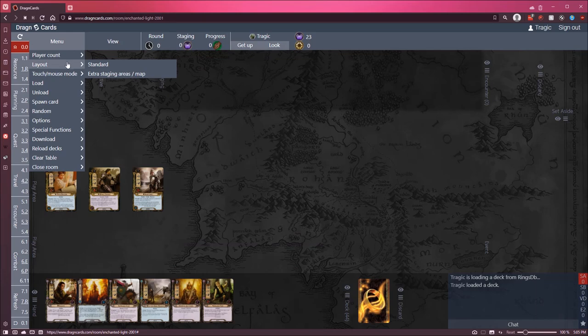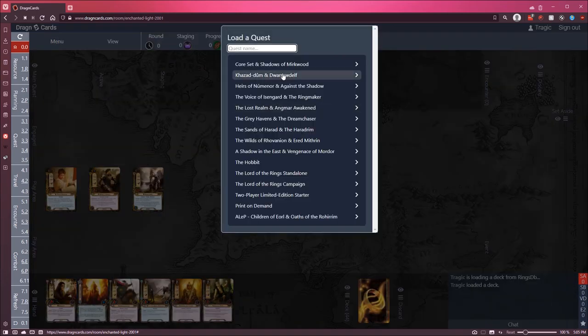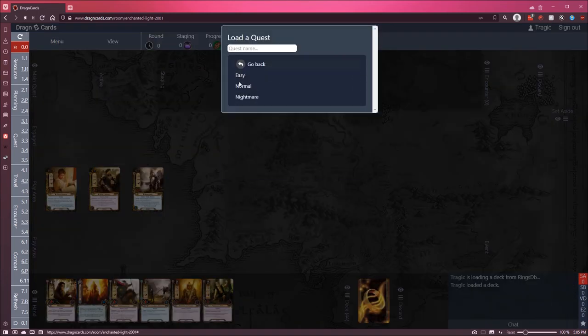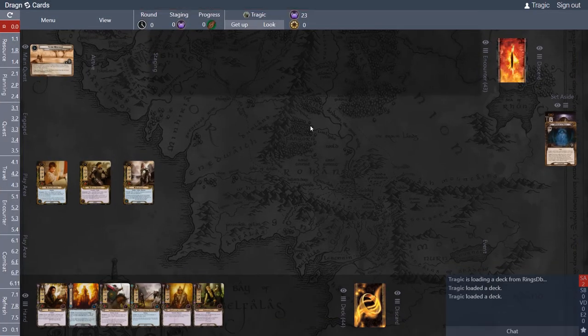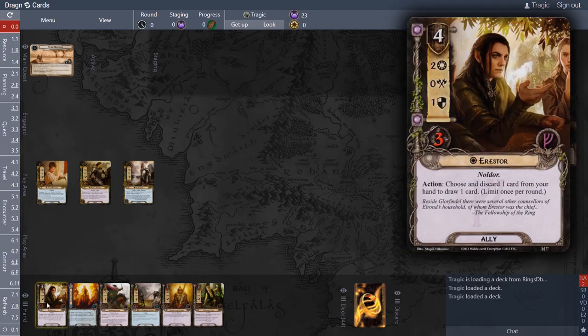So let's load this up, and I'll press F11 to get full screen. As I said, the goal of this deck is to be able to get Aarstore in our opening hand — and we have him in our opening hand.